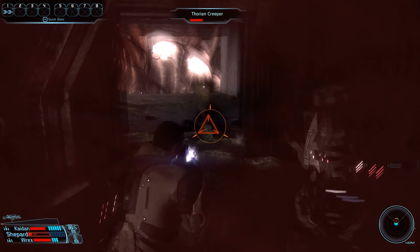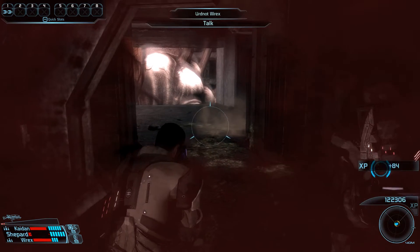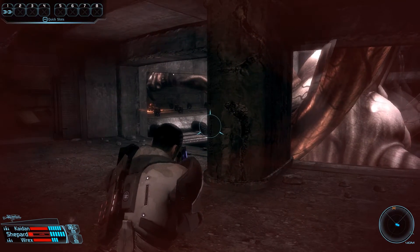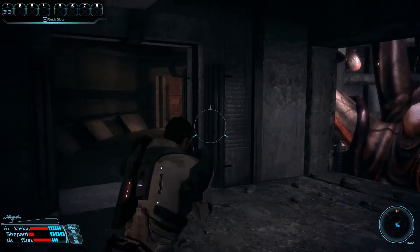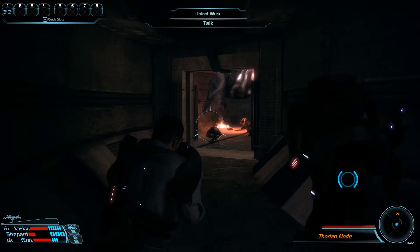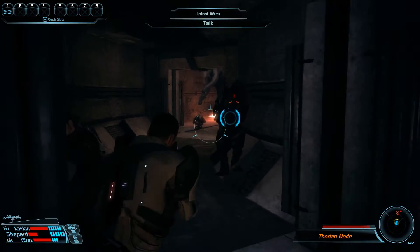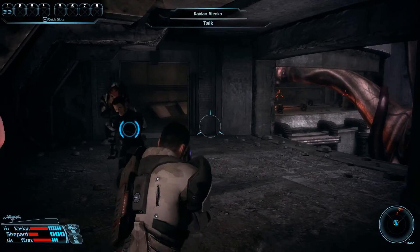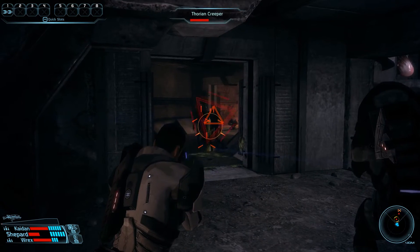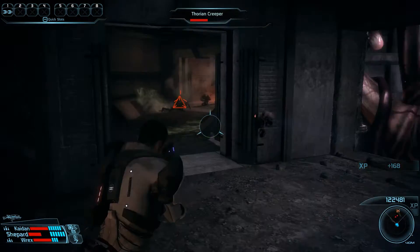What remains is a very low health bar on Shepard, but also only one more creeper, so we will of course not waste any medi-gel. We can already see the next Thorian node surrounded by more creepers. By firing at the node we can control how many creepers we activate — if we only deliver a few potshots, only a handful will get up and the rest will wait. We saved a few gas grenades specifically to use against the Thorian creepers, so after a Throw by Caden pins them in one place, let's chuck in a grenade. Three or four creepers actually made it out of the blast alive, so we'll stick to the assault rifle.